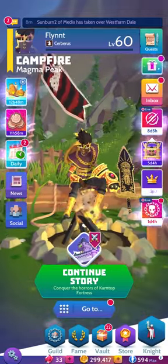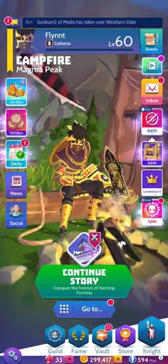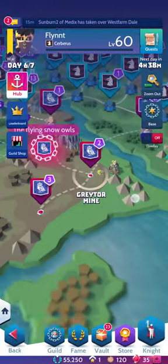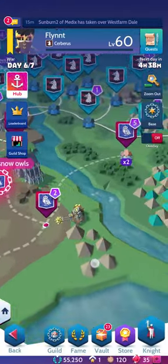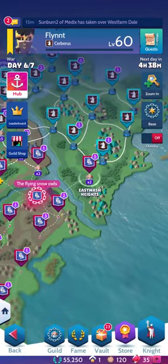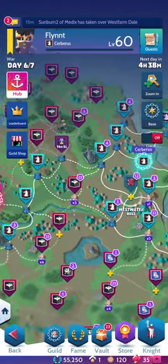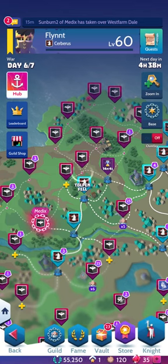We're going to touch on a couple different points today, but first we're going to start off with the basics. What is a guild war? A guild war is a game mode where four different guilds go head to head in a territorial land grab battle where each guild attempts to capture as many nodes as possible and defend them from being overtaken by rival guilds. Points, called glory, are accrued at the end of each day based on how many nodes and what type of nodes each guild has.